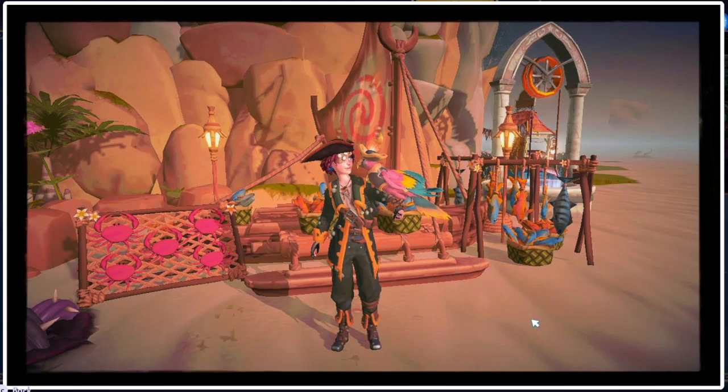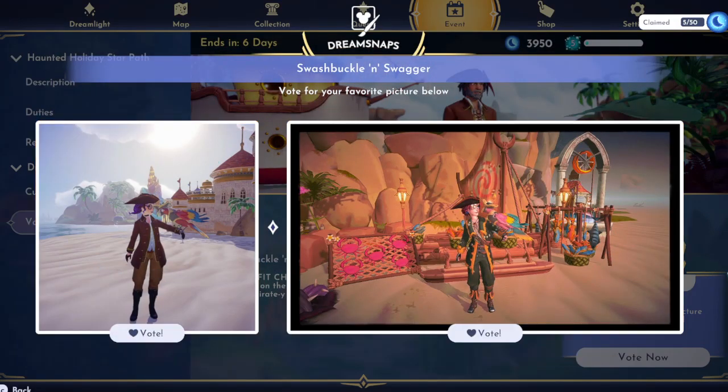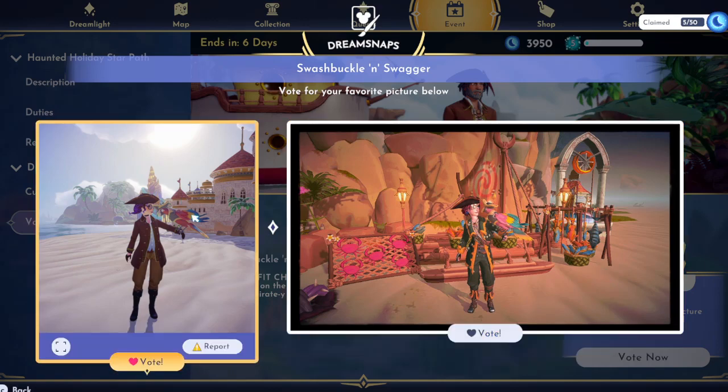This one is really pixelated — I don't know what happened. I wonder if they just turned their graphics down all the way. But they are in front of Moana's boat, which is clearly leveled all the way up, and they do have that premium shop outfit on. I think we're going to give it to this one again just because of the lighting.